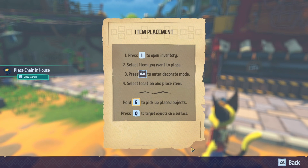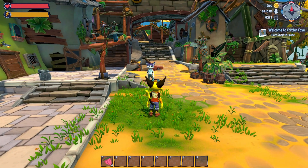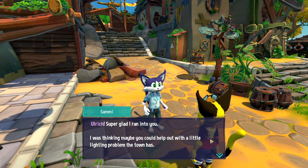Item placement tutorial: press I to open inventory, select the item you want to place, press to enter decorate mode, select location and place item, hold E to pick up a placed item, press Q to target objects on a surface. Interesting. Damien, you actually kind of scared me. I don't know if I want to talk to you yet — I don't have any food yet.